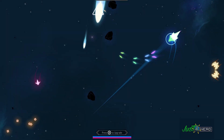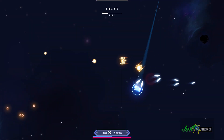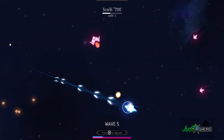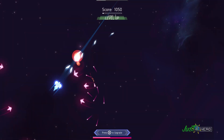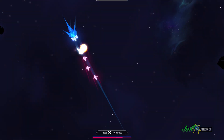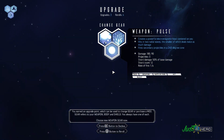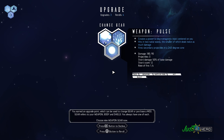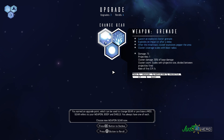Durante il gioco la nostra astronavina, adesso di colore arcobaleno, progredirà. Dopo aver distrutto un po' di nemici, vedrete apparire la scrittina Upgrade. Siamo nel menu Upgrade, che ci comparirà ogni volta che abbiamo distrutto un tot di nemici e avremo raccolto un tot di bonus. Potremo sviluppare ulteriormente la nostra astronave. In alto a sinistra potete vedere la configurazione base, la tipologia della nostra astronave, il tipo di colpi e di scudo.